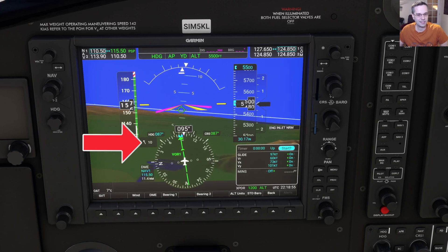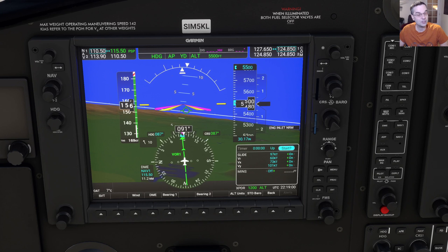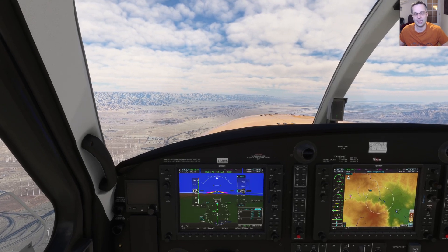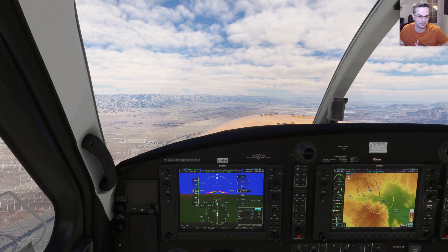We've got a bit of a quartering tailwind right now from the right. So to stay on course, instead of flying the 087 heading, I could set ourselves up to fly 089 or 090 just to compensate for the wind, and then adjust as needed to keep the line right at the center of the HSI.